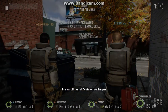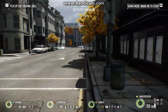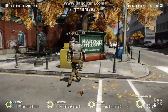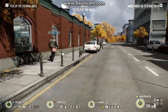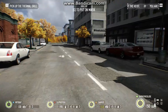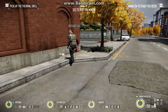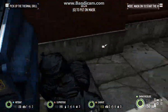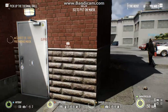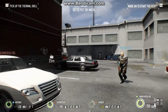Here we are at the actual bank. We are currently in what's called casing mode. During casing mode, you don't have your mask on, as you can probably tell by my friends here. In this mode, you're a lot harder to detect, but you can't really do much of anything — you can't pick locks, you can't crouch even, because that's considered suspicious activity.